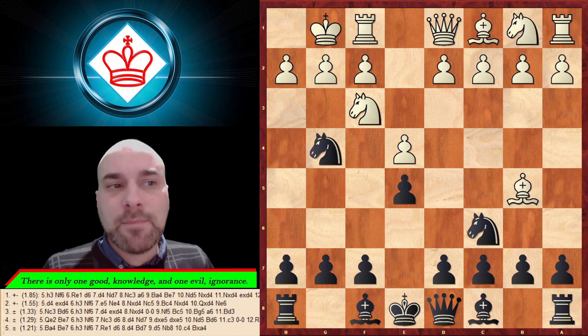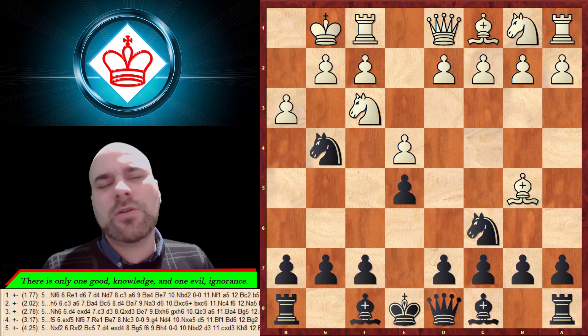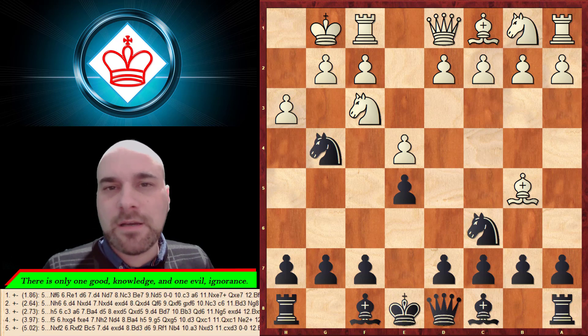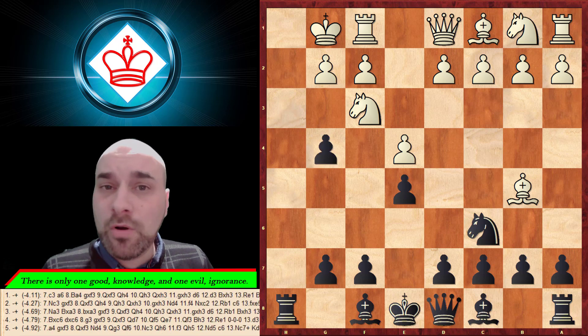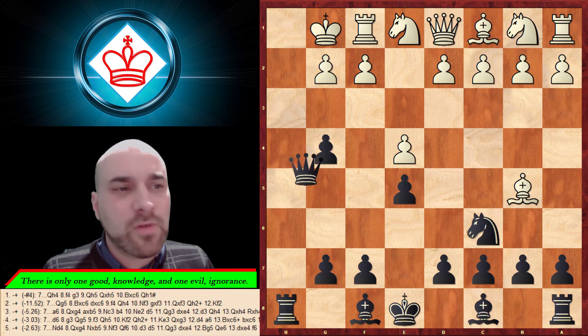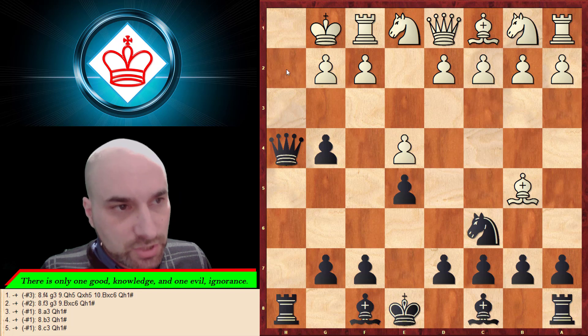After castling we can play the tricky move knight to g4. People don't like to see pieces against their king, so he's probably going to kick your knight away. You don't go back — you play h5. He can take your knight, you take the pawn attacking his knight, he moves away, and now comes the beautiful move queen h4.